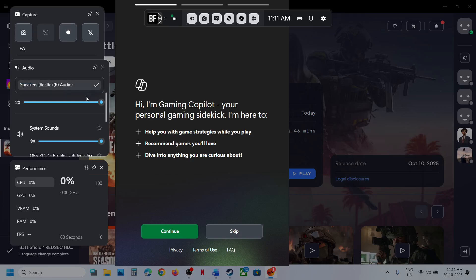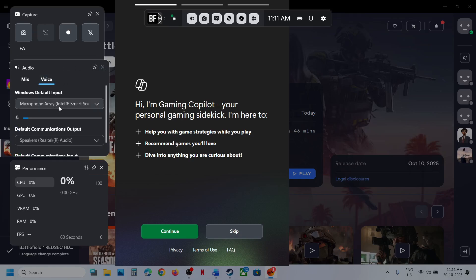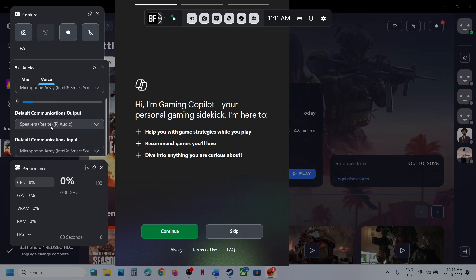From the drop-down, select the right speaker which you want to use. If the game is running, make sure the audio for the game is set to maximum — 100 — and it is not on mute. Also go to Voice, select your microphone, make sure you select the speaker you want to use, and then check.